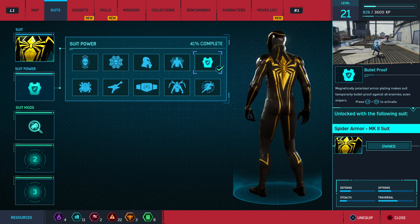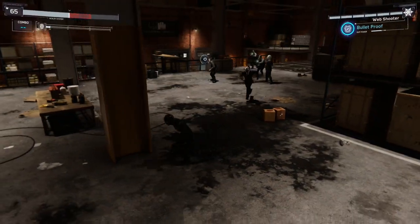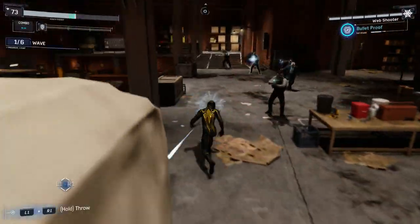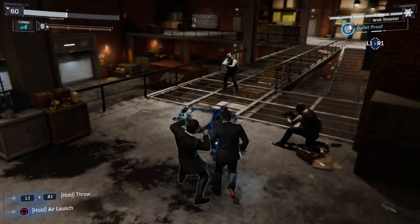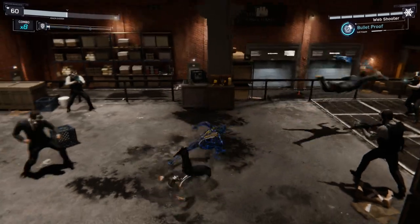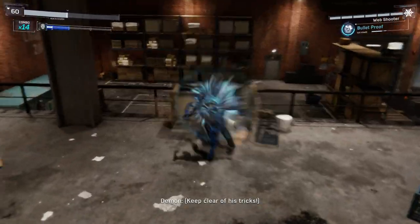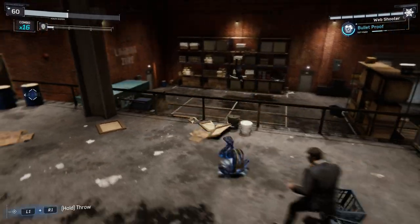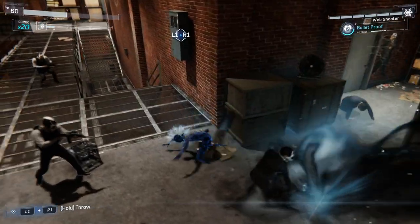Next is the Spider Armor Mark II Suit, which unlocks at level 5 or 6, and requires one base token, one landmark token, and two research tokens. It uses Spider Armor, which makes you bulletproof. This is pretty good when you're handling a lot of enemies, especially base missions with soldiers, or crimes where they have trucks with turrets shooting at you — because whenever you go to stop them and they have a truck there, it really hurts you. If you go in with this power activated, you'll definitely be good.